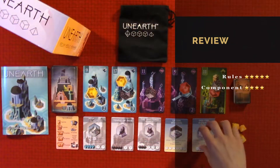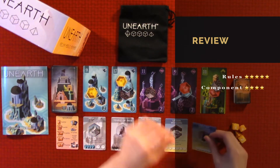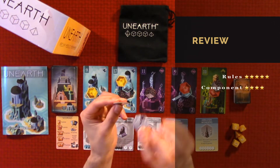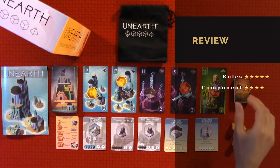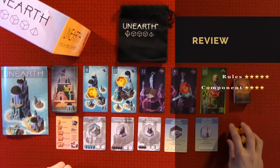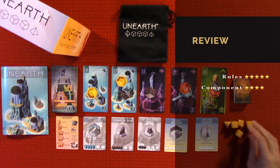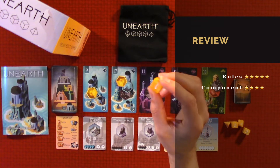Component quality I would give a four out of five. The cards are nice and thick but they can bend easily. The pieces are thin cardboard — they could be a little thicker. The cards are the only thing I thought should be a little bit better. The dice are extremely nice, well made, and they have like a marble type look to them.